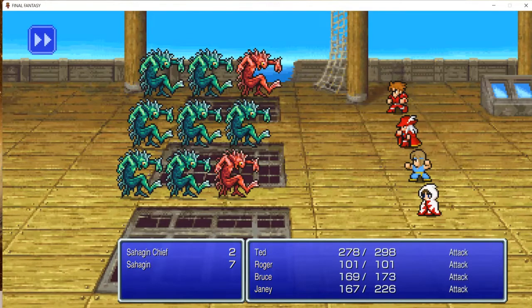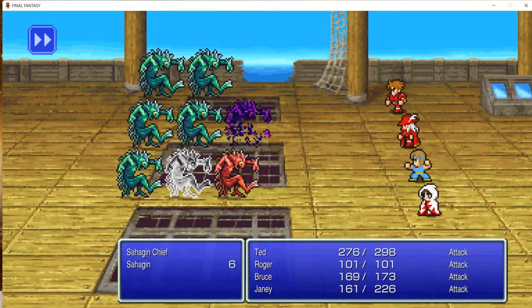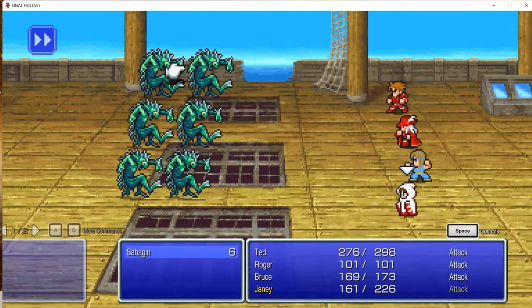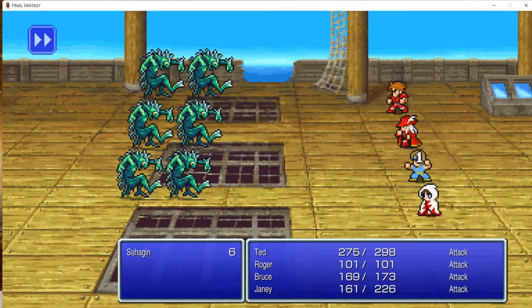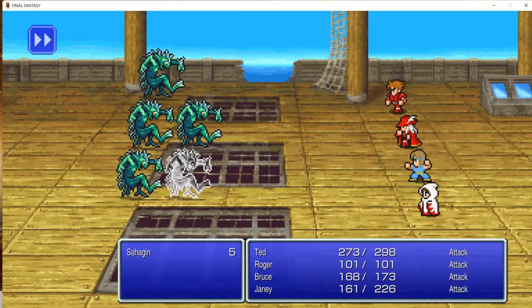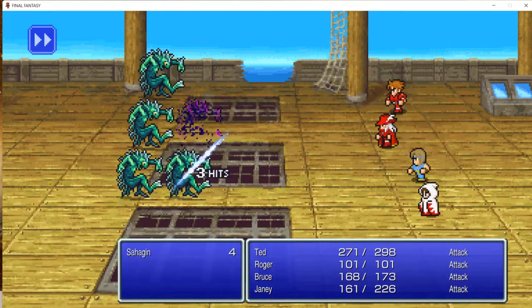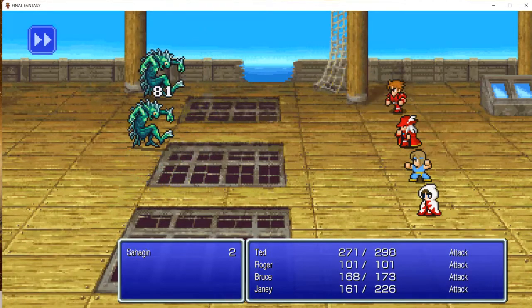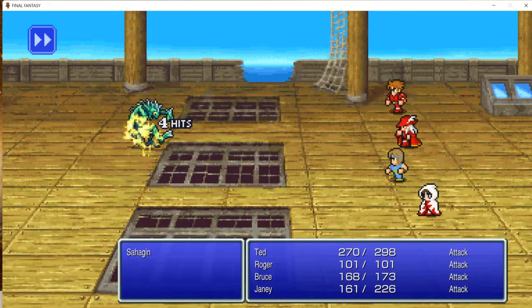This is one of those points in the game where the world really starts to open up and you start to accumulate a lot of really good treasure. Unfortunately, in the NES and the original Final Fantasy Origins PS1 version, you would already probably have the Silver Sword — or two Silver Swords — and they're just really better than anything you can find, making all the treasure kind of moot. Here in the Pixel Remaster the treasure actually has a purpose, so I like it.